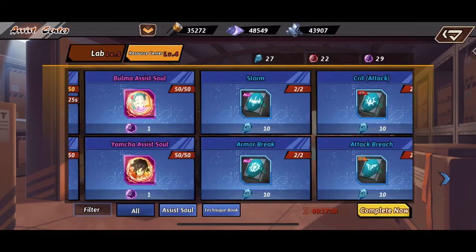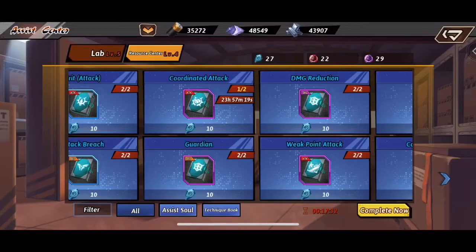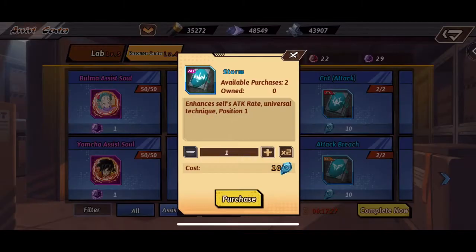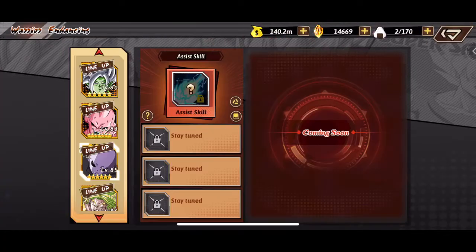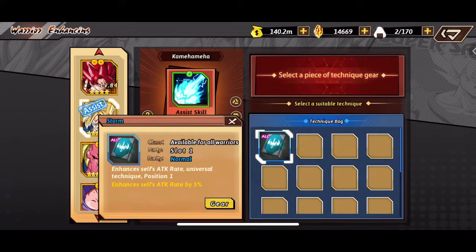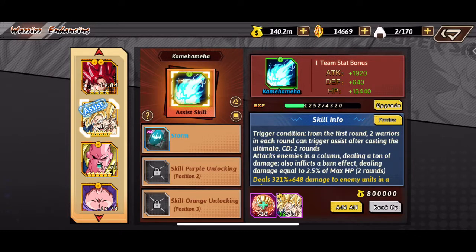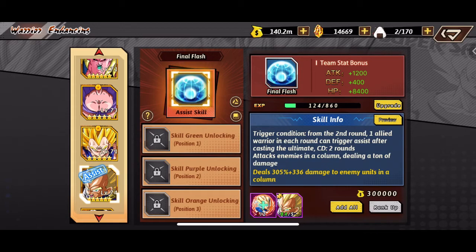I'm also going to find one for position one. Position two is pretty good, but we need to prioritize one we can use right now. I'm going with this attack rate right here — we'll check how much it increases the attack. You can also upgrade these with gold if you have blue tokens. It's lighting up that we can equip it and it's increasing his attack by five percent. That is pretty good and you can upgrade it for even more damage, which is why a lot of people have a lot of CP in world tournaments with these assist soul characters.